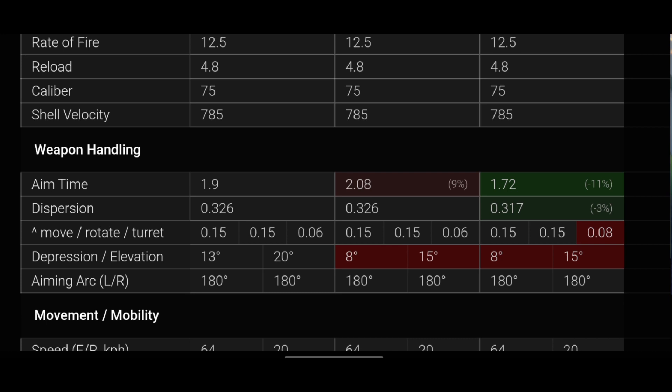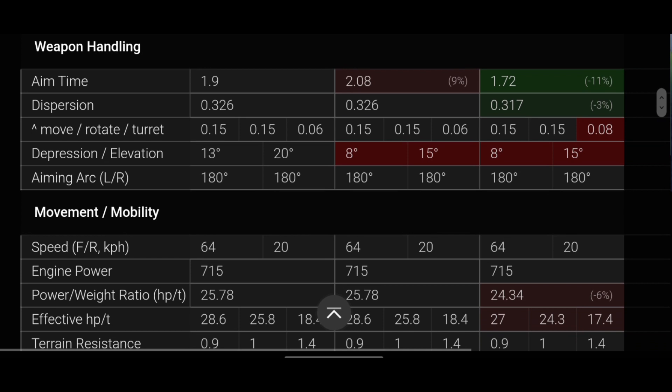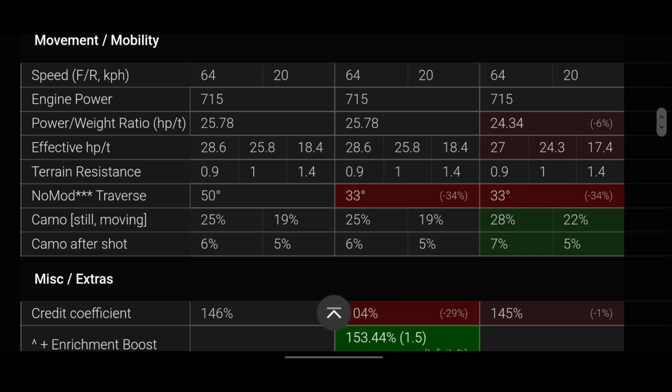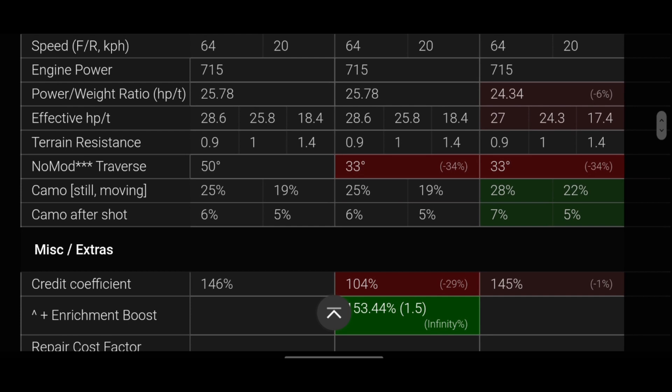The speed is exactly the same on all three. The power-to-weight ratio is slightly worse on the Explorer, as is the traverse. Camouflage and camo-after-shot are better on the Explorer. The credit coefficient favors the Cromwell B as a premium tank, with the collectible Explorer slightly behind at 145%. View range and HP are exactly the same across all three.